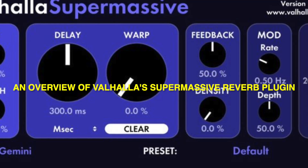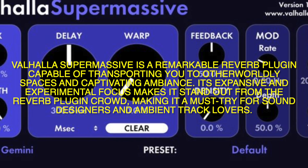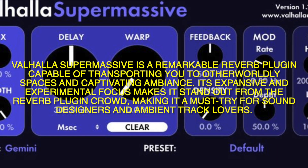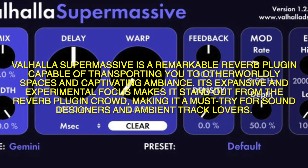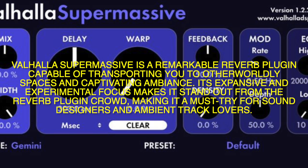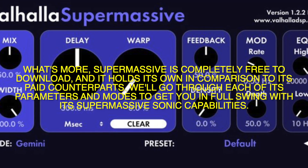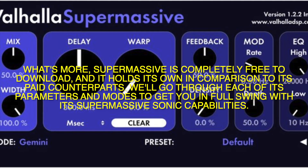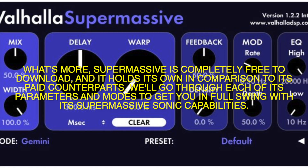Valhalla Supermassive is a remarkable reverb plugin capable of transporting you to otherworldly spaces and captivating ambience. Its expansive and experimental focus makes it stand out from the reverb plugin crowd, making it a must-try for sound designers and ambient track lovers. What's more, Supermassive is completely free to download, and it holds its own in comparison to its paid counterparts. We'll go through each of its parameters and modes to get you in full swing with its Supermassive sonic capability.